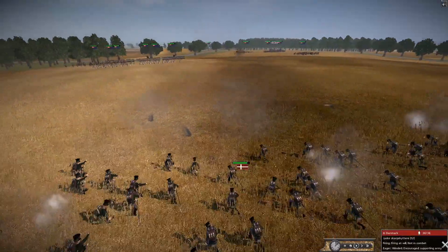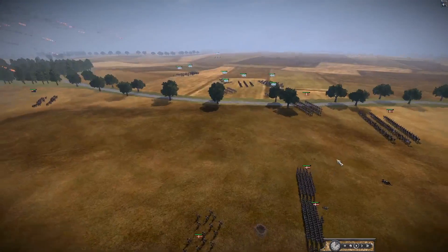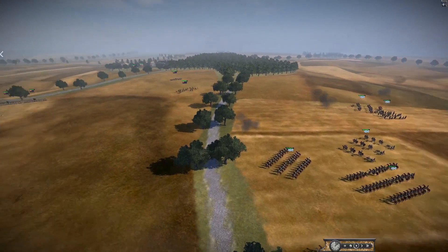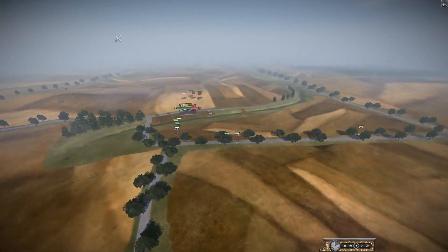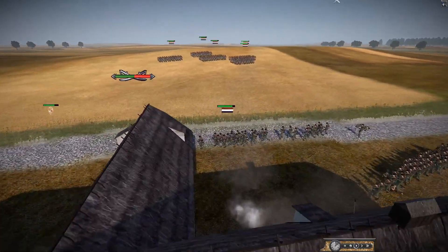The Congreve rockets are coming overhead — looks like they're going for the front line, possibly targeting the Bavarian cavalry. Most of the factions here fought on both sides of the conflict at various points. The Spanish are fighting a grenadier unit and sending in some Nassaus.